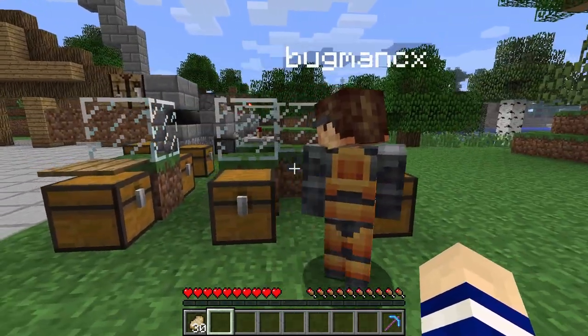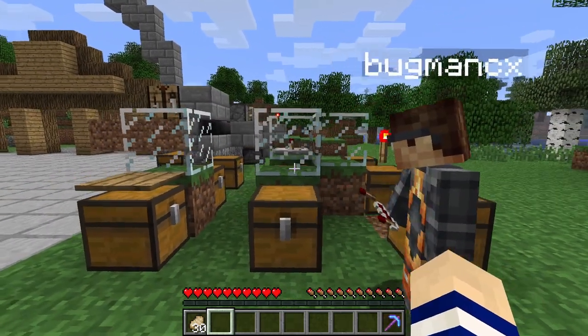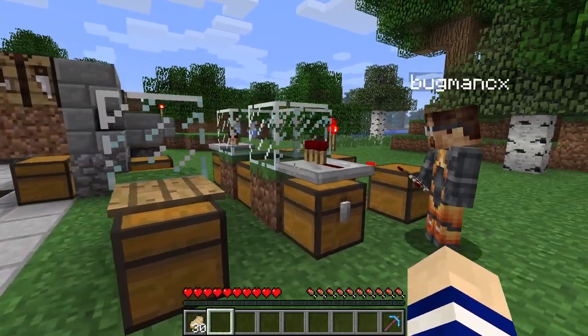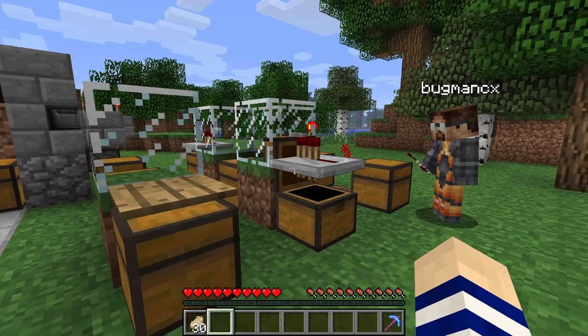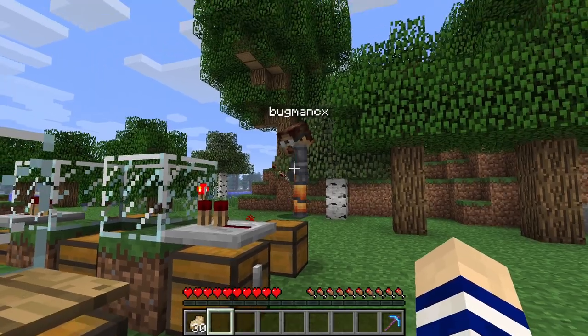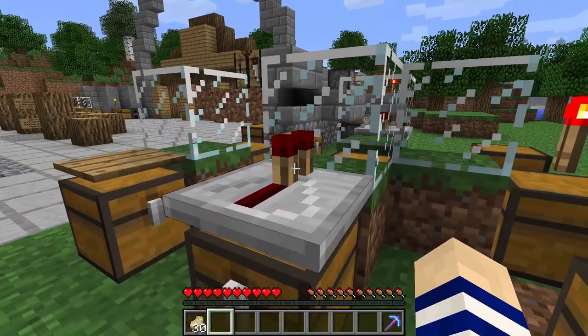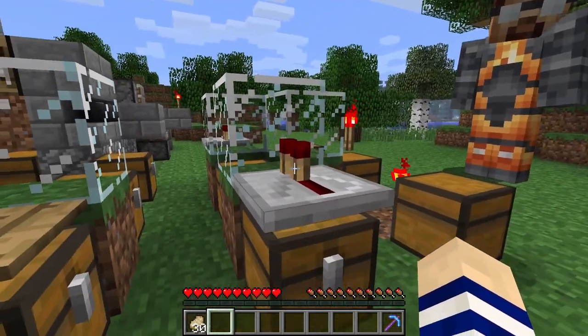I found this thing where you can put a glass block next to a chest like this. And then you can place blocks like redstone repeaters right on top. And look at that. That's really cool. I think a full exhibit for this would be amazing. Thank you for showing me this, sir.